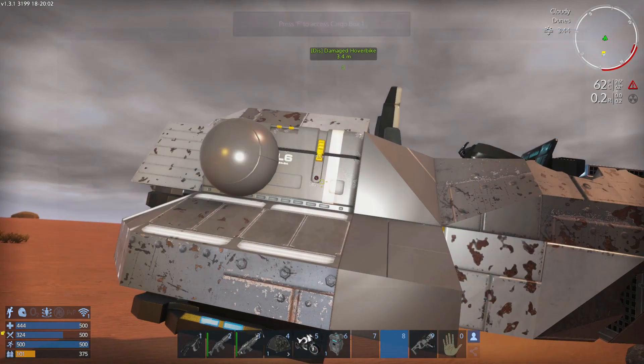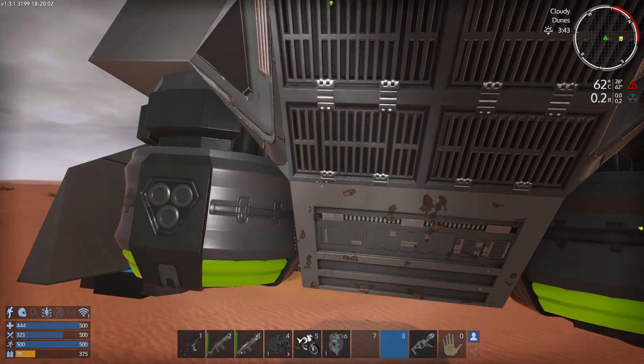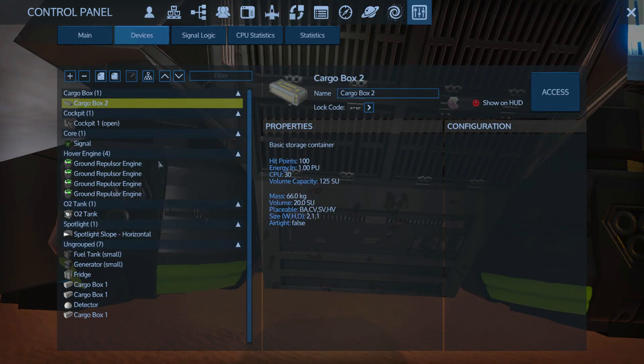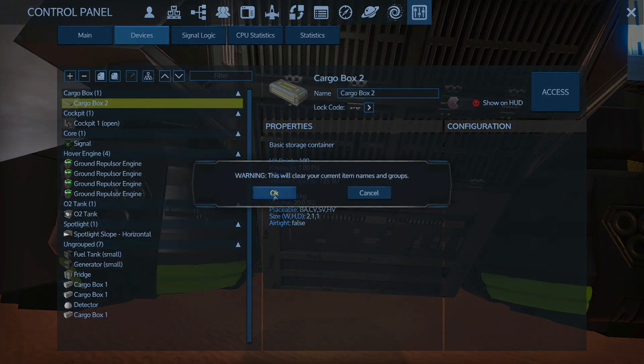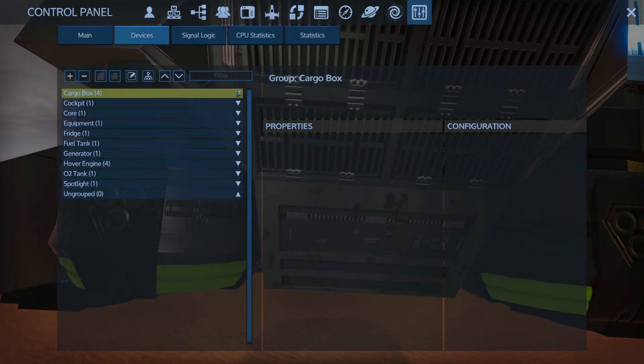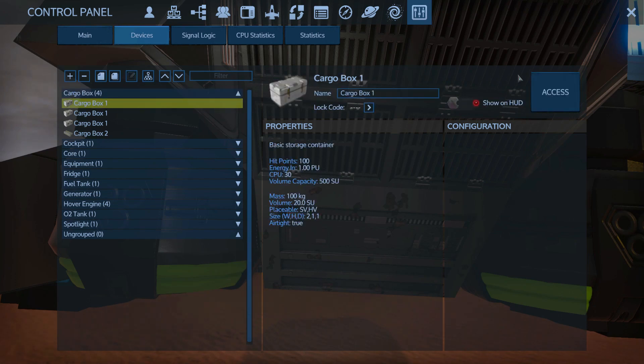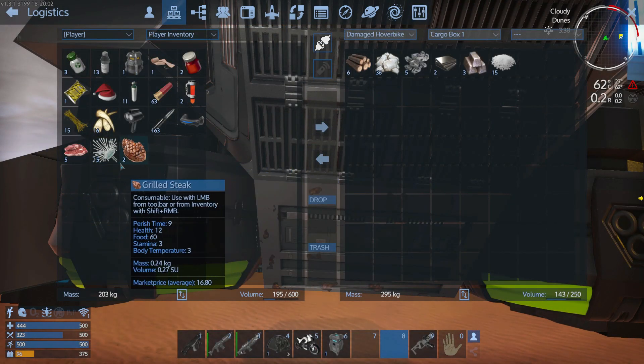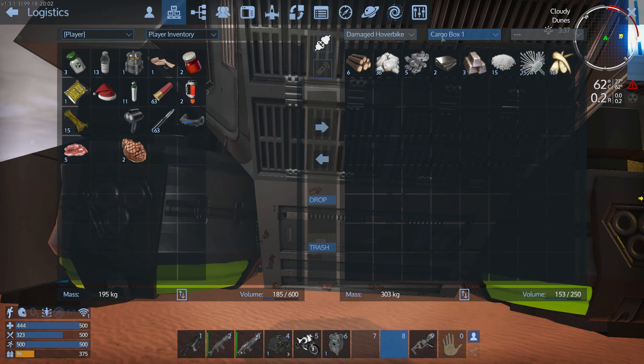Why - oh yeah, because there's not a wi-fi on there. Hold on - auto group. There we go, go to the fridge.